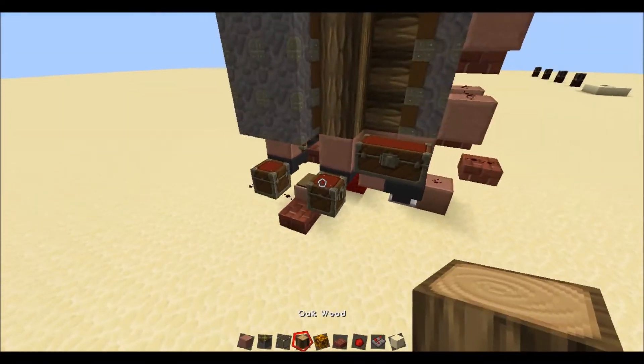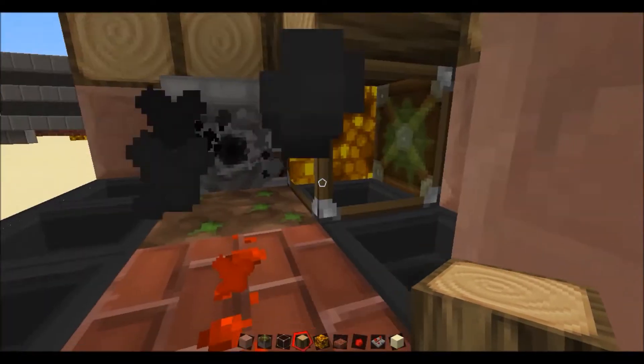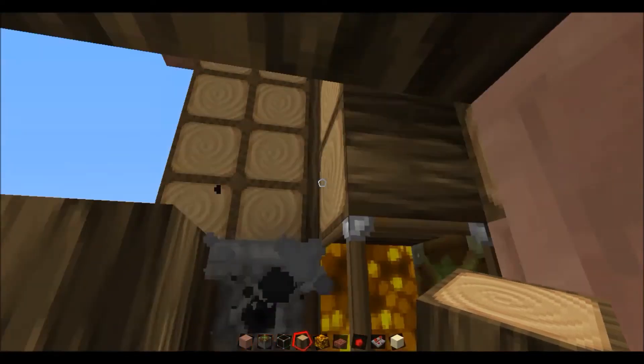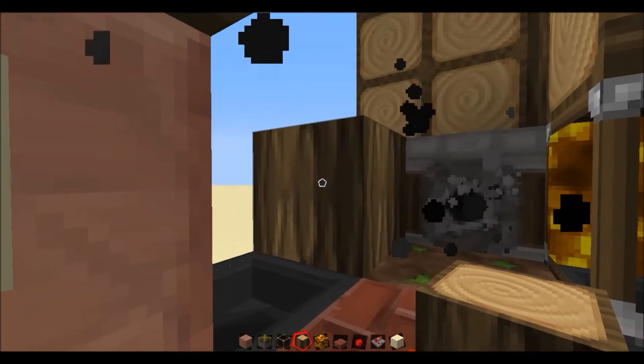So if you get yourself a log or any other full block, come over here. Your dispenser is ticking — place it down and it'll actually activate, push the block out like I just did there, and then go back again. That's working perfectly.